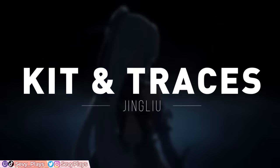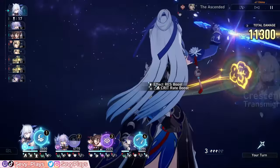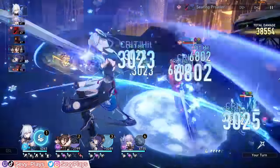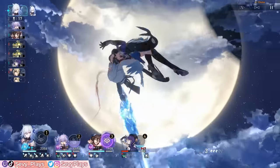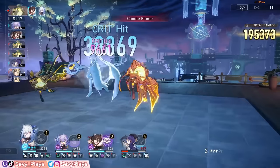Jinglio is a 5-star ice destruction unit whose gameplay is focused on entering her spectral transmigration state, during which she consumes the HP of your allies and has self-buffing mechanics to enable her insane damage. She's a very strong DPS with relatively easy to use abilities. Let's review how her kit works and some gameplay mechanics to keep in mind.